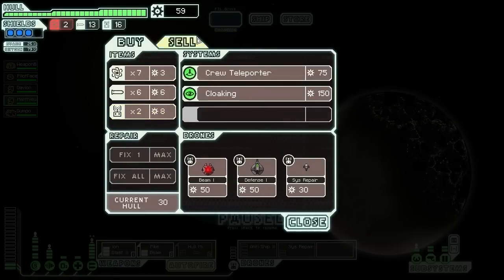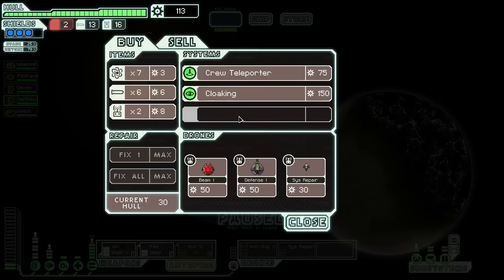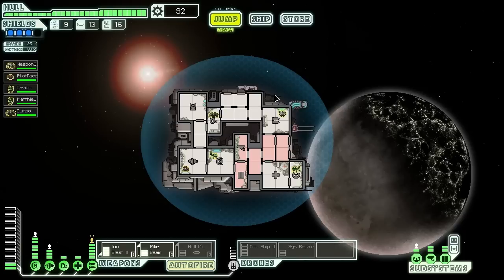We're going to buy some fuel — selling both our fire bombs. We have a ton of scrap. It'd be kind of cool to get another drone but I can't power the ones I have, so let's buy all the fuel. There's nothing super important to buy here — crew teleporter could be fun but I'm not very good at crew combat. I think we're all good. That's the end of this episode — thank you guys for watching Let's Play FTL, very exciting episode this time! After this run dies, of course, we'll try out the stealth cruiser. Tune in next time to see what happens to the great ship, the SS Fuckery!